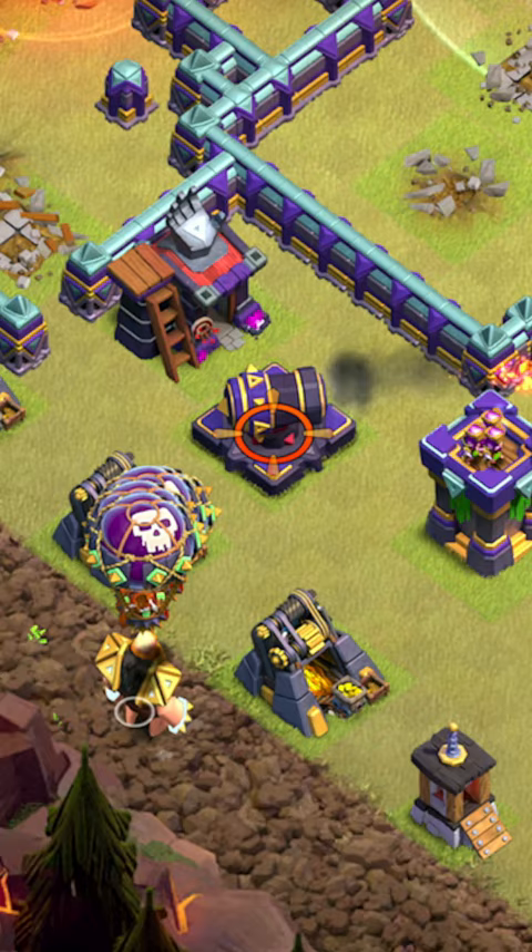Drop the Balloons, Giant, and Hog at the left side with the last Rage spell and the rest of the troops at the top to get the 3 stars.